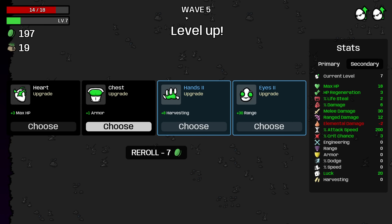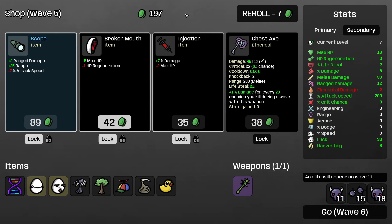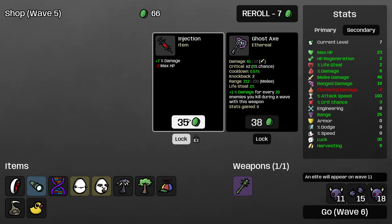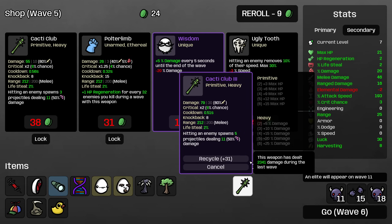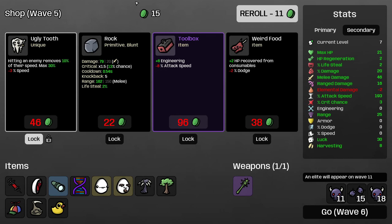I can pick up some harvesting — it's probably not too late to grab eight harvesting, and we'll take ten luck as well. I'm going to grab some more damage and health and damage. Roll again. Ugly Tooth is pretty good for Cacti Club because we can slow the enemies, so I'll probably grab that and then let's reroll.